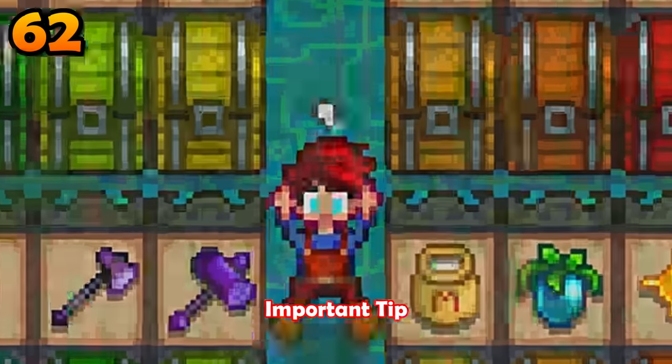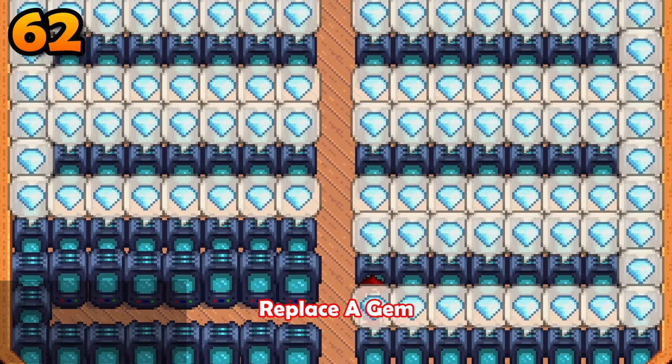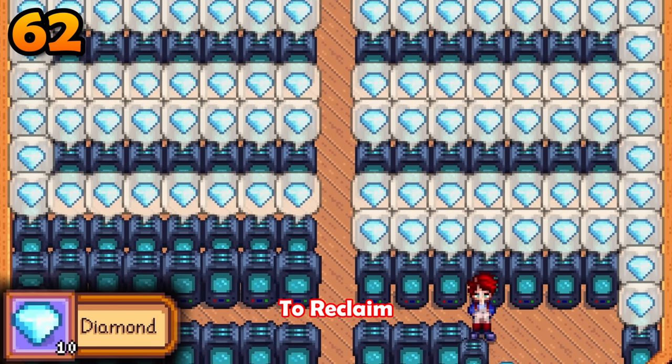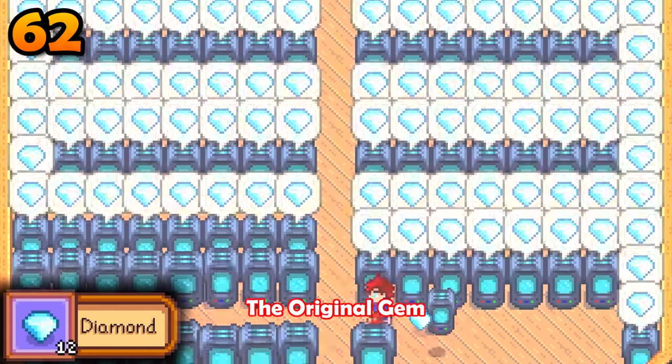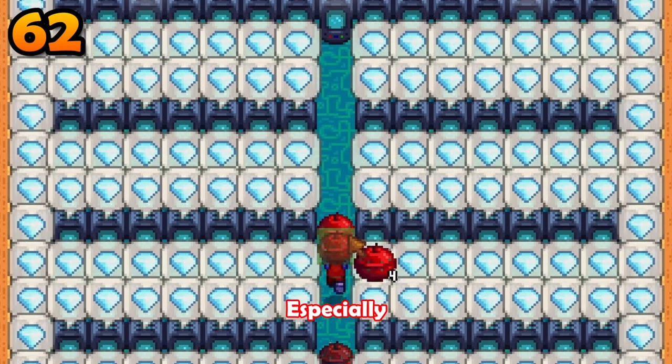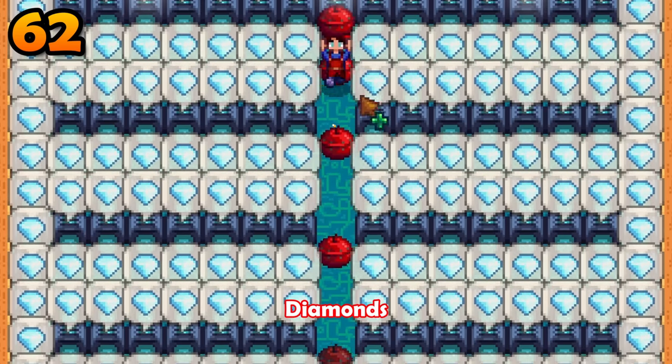If you want to replace a gem inside of your crystallarium, you first need to hit your crystallarium with an axe to reclaim the original gem. If you don't do this, the gem will be lost forever — especially important if you are replacing diamonds for jades.